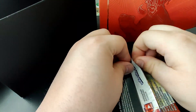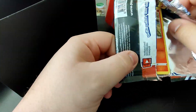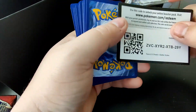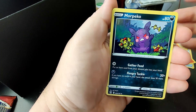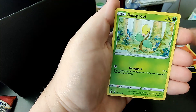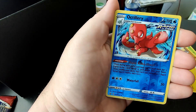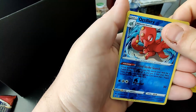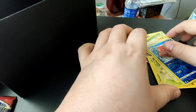Let's see if we can get some last-pack magic — starting off with a grass energy, Level Ball, Pignite, Morpeko, Zeraora, Bellsprout, Minccino, Clampearl, Glamow, and an Altaria reverse hollow rare — and a Drampa. That is it for this video!